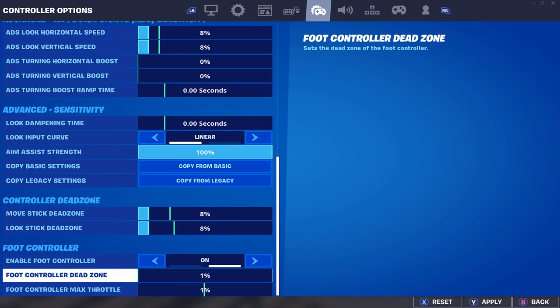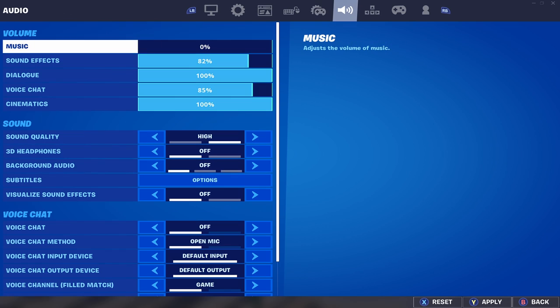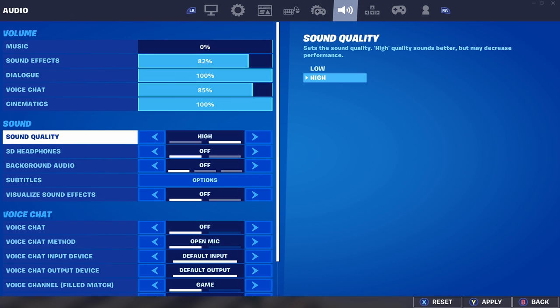Go down to the foot controller, turn it on, and have your max throttle and dead zone all the way to the least it can go — one percent, one percent.